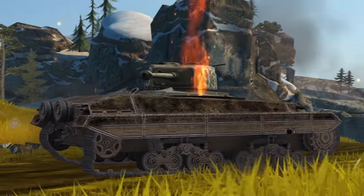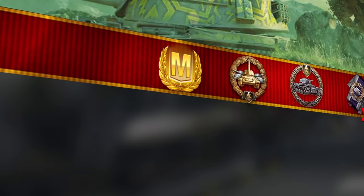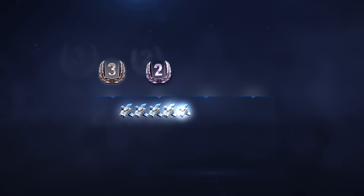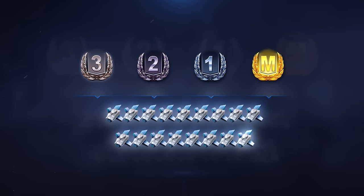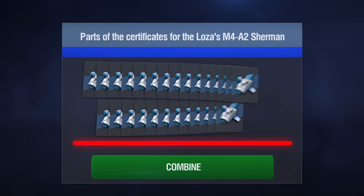Show your skill to get it. Earn mastery badges in battles with tanks Tier V or higher to receive parts of the certificate. The better you fight, the more parts you'll get. Collect them to make Loza's Sherman yours.